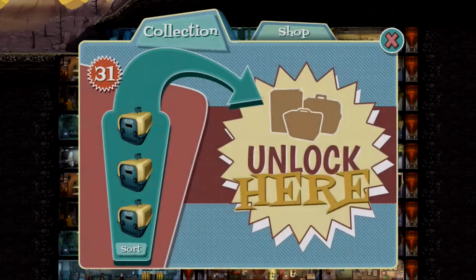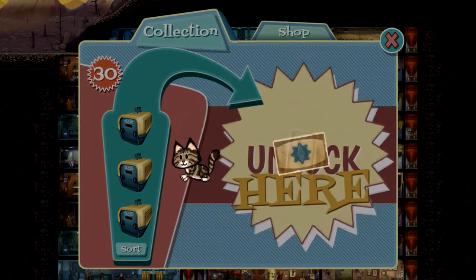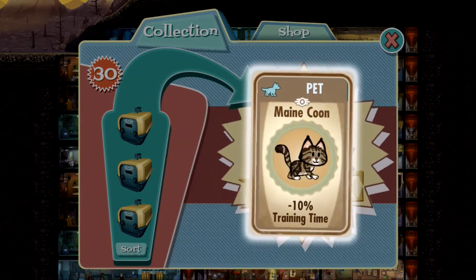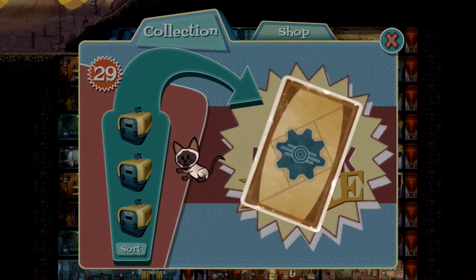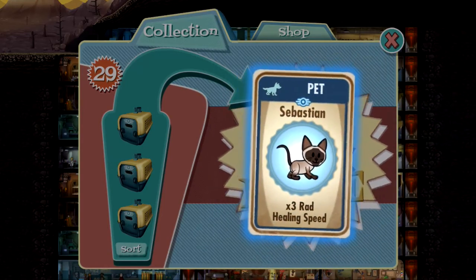A greyhound! Nice, okay. A new kitty cat — all these kitty cats look different, guys. There are lots of kitty cats. Maine Coon. There goes the mysterious stranger. If you guys are wondering, the mysterious stranger is the guy that shows up in a trench coat and is always in the background. That's the sound you heard.